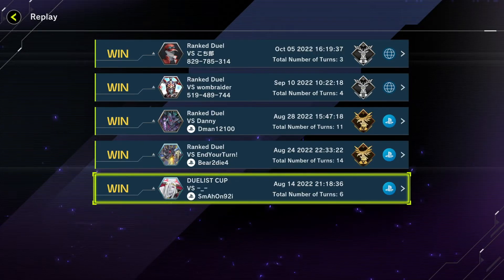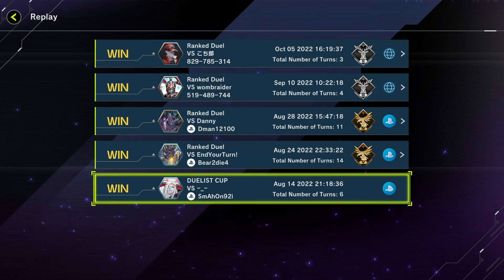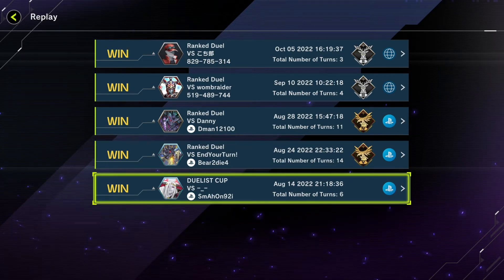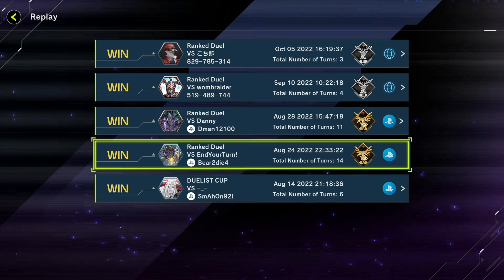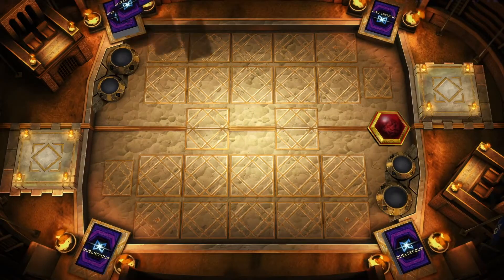Ladies and gentlemen, we are back with another video. This time we're going to be doing some Charmers replays versus some of the meta. I'm not super competitive — I'm in Silver and Gold. These Silvers are from the current season, and these are from the previous season when I ended up in low Gold. This is from the Duelist Cup. I just wanted to show you guys a few replays — my Charmers deck is evolving as we go. We're looking at matches against Floowandereeze, Swordsoul Tenyi, and Blue Eyes. Let's get into the replays.